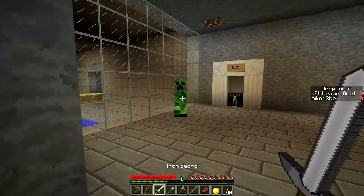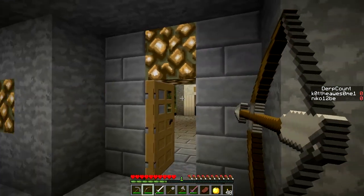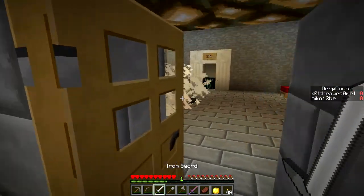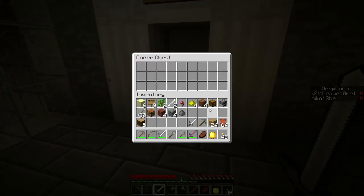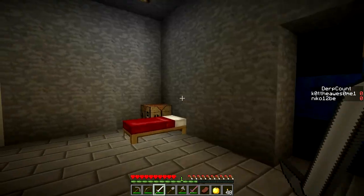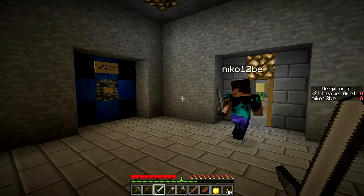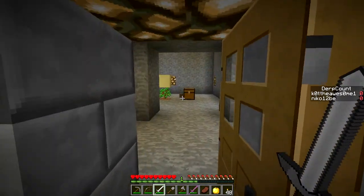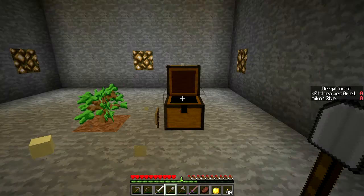Right here — axe! Holy crap, unbreaking enchantment level 100, because tree farming is vital when playing a CTM map. Sweet. There's an interchest in here. Oh crap, I teleported!